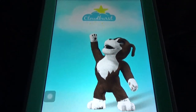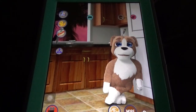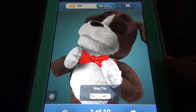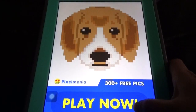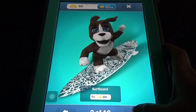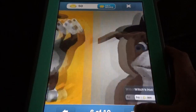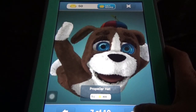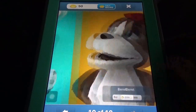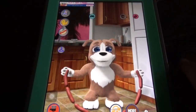Here we can see some cool options like an outfit kind of thing. If you click on this one, 10 items are available — like soft boards, top hat, guitar, glasses — everything for coins. If you want, you can watch a video to get the coins. There are 10 options like this one.